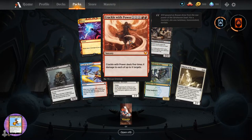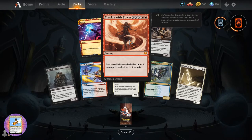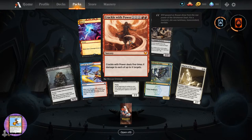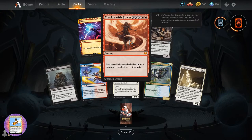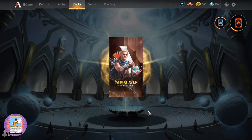Crackle with Power - sorcery for three X's and two red. Deals five times X damage to each of up to X targets. Okay, that's not as impressive as I was thinking.